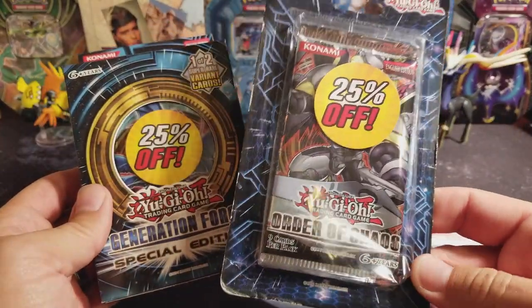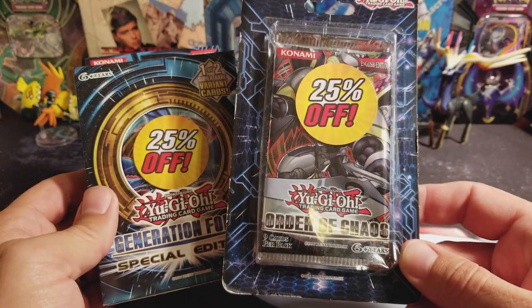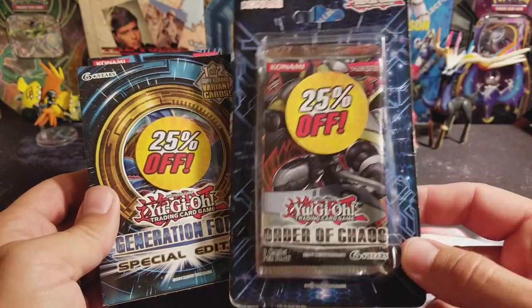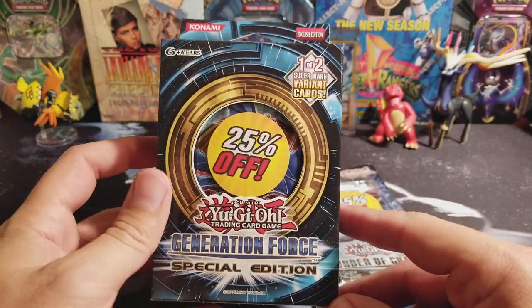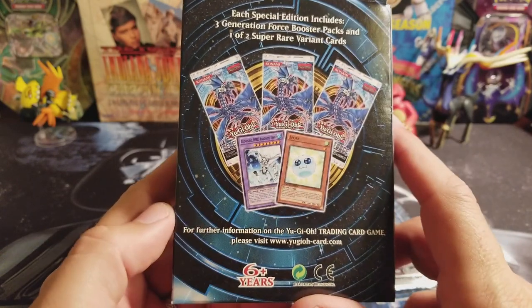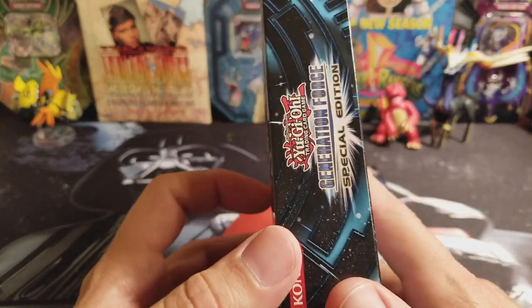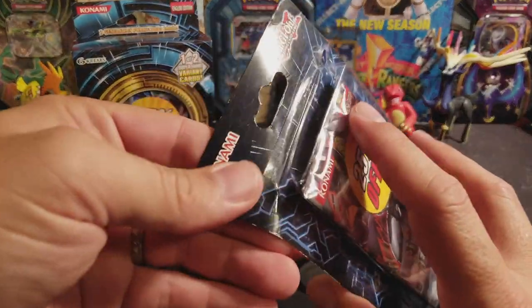So this is Order of Chaos, which I've seen a lot of this around, so I don't know if this set is really that good. It doesn't say anything about getting a guaranteed foil, so it's just 9 cards per pack. And then this is a Celebration Force Special Edition — you get one of two Super Rare Variant cards, which is one of these two on the back, and then three Generation Force Booster Packs. I don't really know anything about this set, so we're gonna open them up and see what kind of cool stuff we can get, if there's even any cool stuff in here.